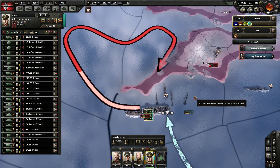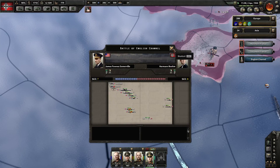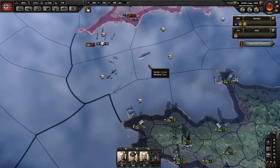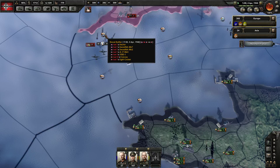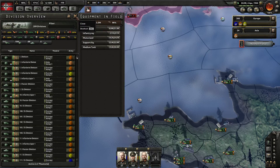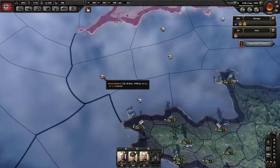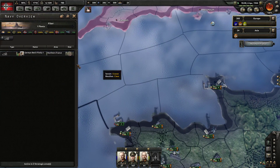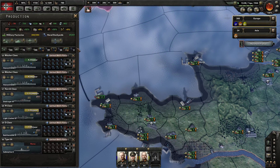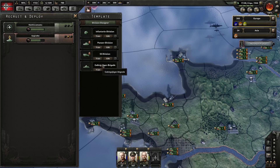Looks like we're already taking some losses — it seems like my convoys are being bombed. Oh god — never mind, we just lost those troops. 51 convoys gone. All those men are dead. We just lost 300,000 men — somewhere around that number. That sucks. So we still need naval superiority — that's what they're telling me. Those losses are rough — those were a lot of troops. But oh well.